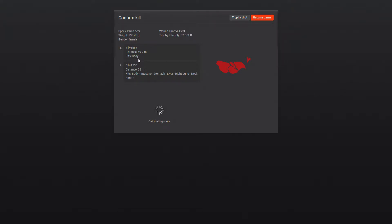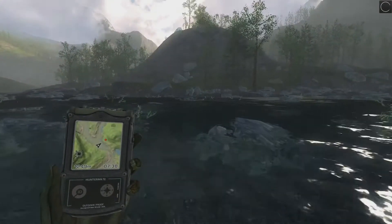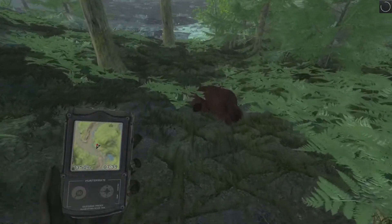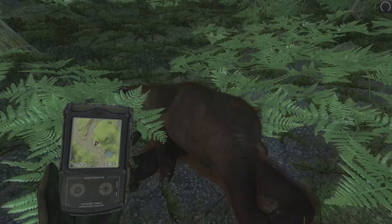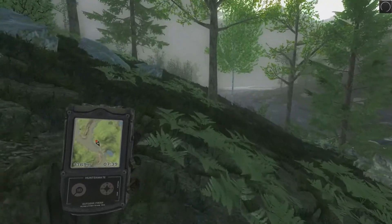We ended up getting a body shot — that bung hole shot sure did mess this one up: intestine, stomach, liver, right lung, and neck bone. She's down. Let's punch another tag. Here's our other brown bear — another female. We got intestines, stomach, liver, and a heart shot. Beautiful shot at 135.7 meters and this one scores 20.3, about the same size as our last female bear. So let's go ahead and continue down the river and see what else awaits us.